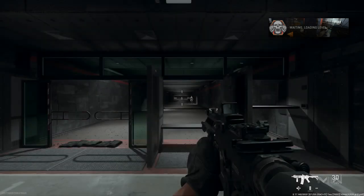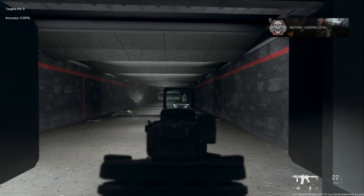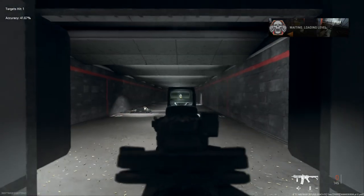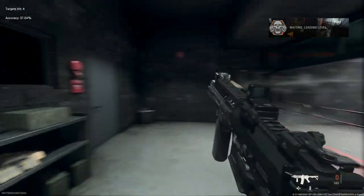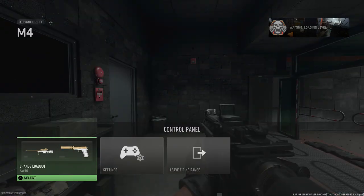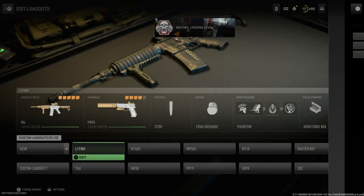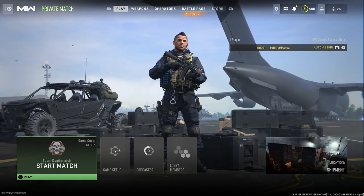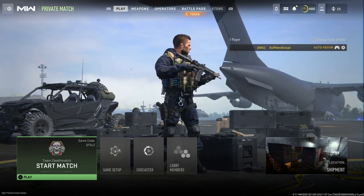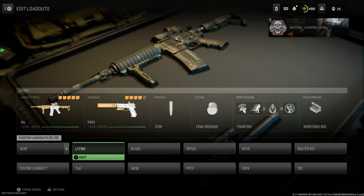Here we go — the UCIW looking pretty clean in the firing range. Beautiful. The UCIW from LWRC International, also utilized by British Special Forces SAS. Let's take a look at how Soap looks with it — pretty sweet. That skin is really really cool. So that's the UCIW, Ultra Compact Individual Weapon — quite the tongue twister.